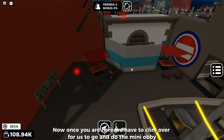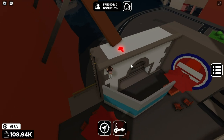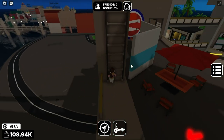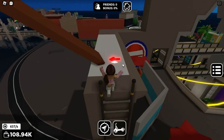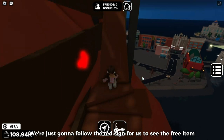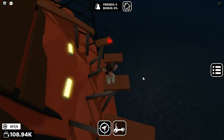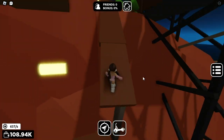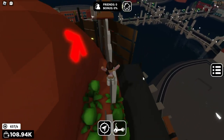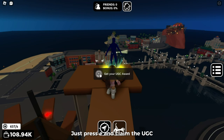Now once you are here, we have to clip over for us to go and do the mini obby. We're just gonna follow the red sign for us to see the free item. This obby is pretty easy so you won't find it difficult. And here it is — just press E and claim the UGG Seed.